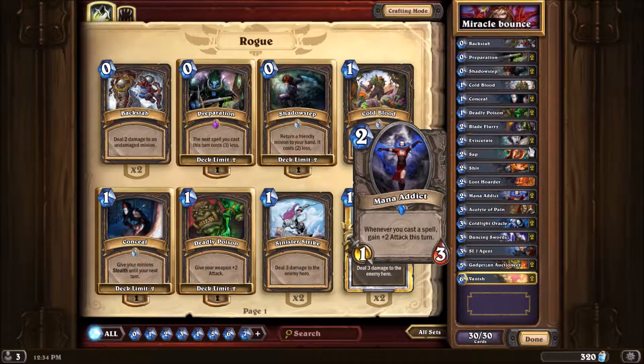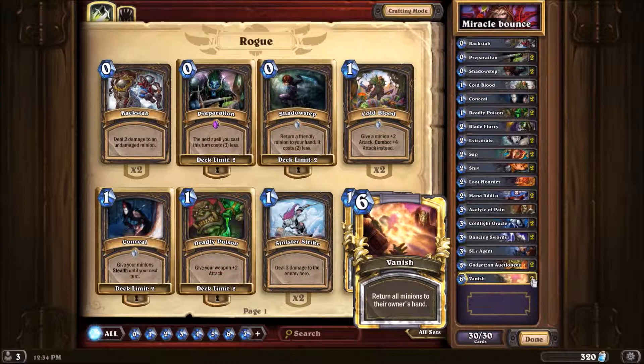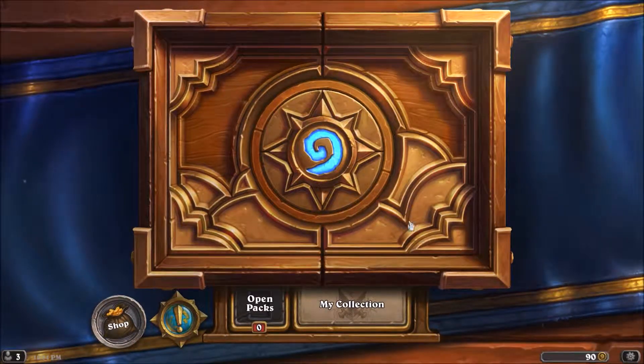And we have Mana Addicts for some major boosts — Bursts, two Conceals, Gadgetzan, Cold Light Oracle, Shadow Step. Amazing. We have Sap and Preparation Vanish for an exciting combo that kills their hand.